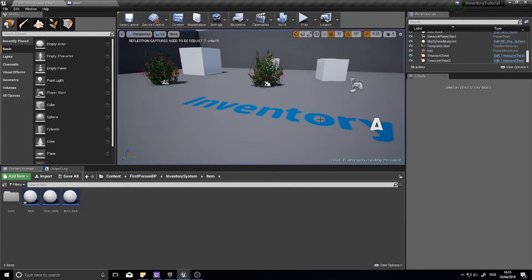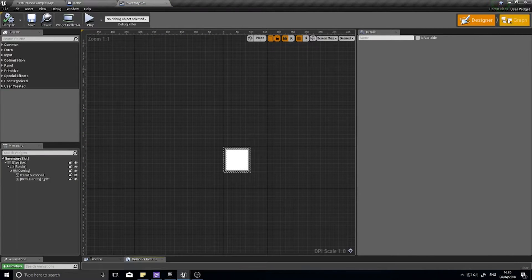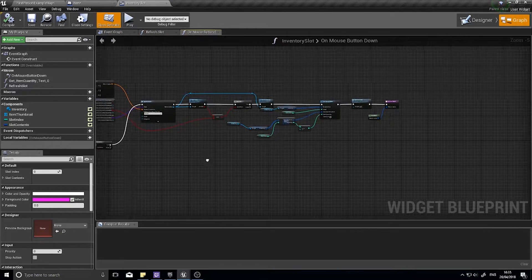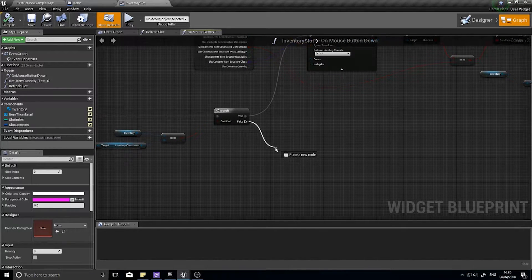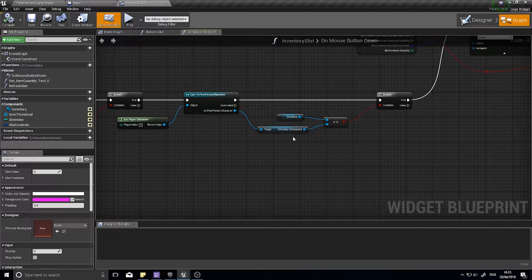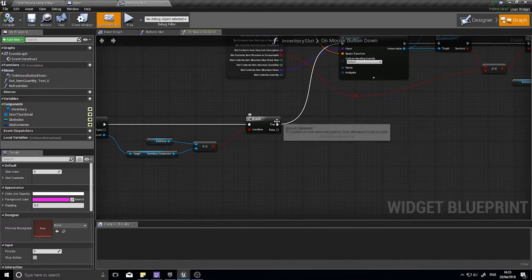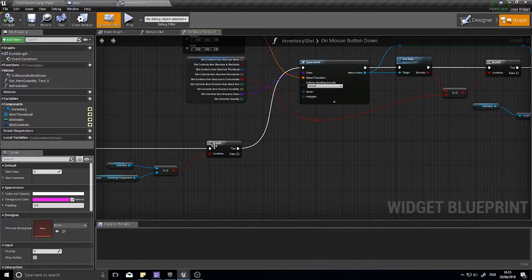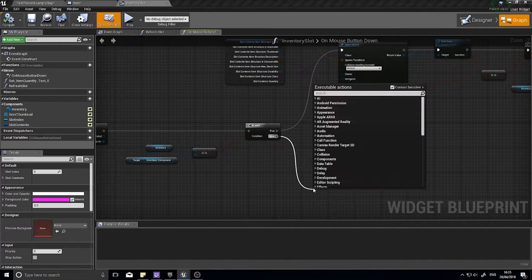The first thing we're going to do is go into our inventory slot widget. We did something similar last time, but this time it's going to be a lot simpler. We're going to go down off this false value — this first checks whether the mouse button down is the right mouse button. If it is, we get the inventory and make sure that inventory is equal to the inventory this slot belongs to. If it does, that means the slot we clicked on is the player's slot, meaning we can use the item. If it's not, we're going to do the moving function.